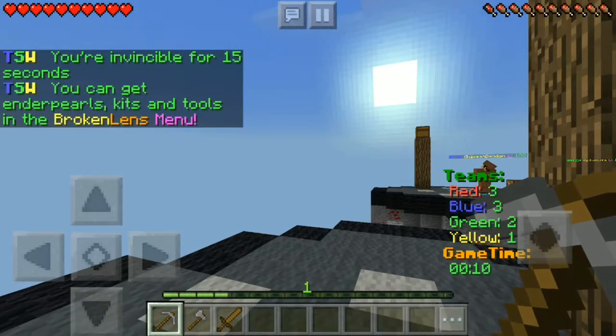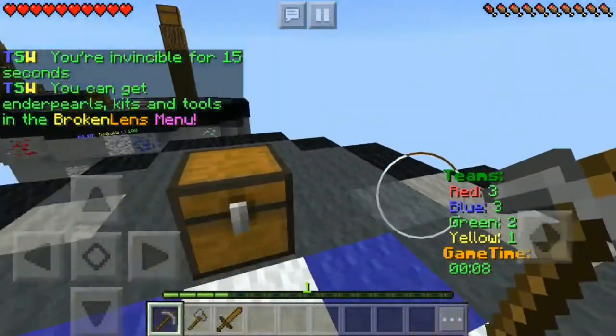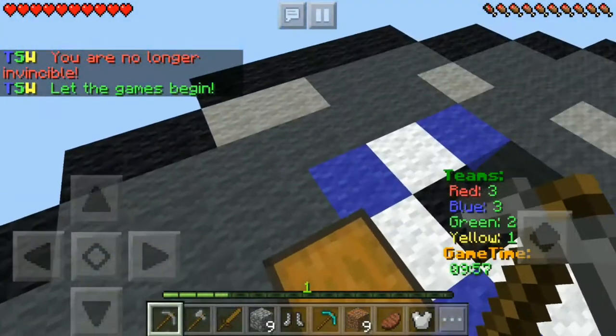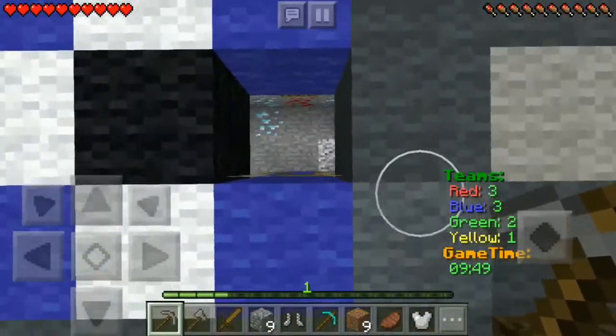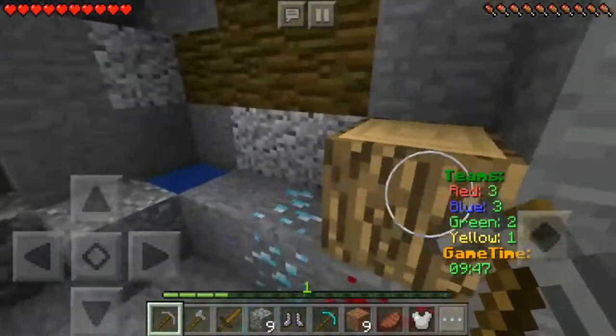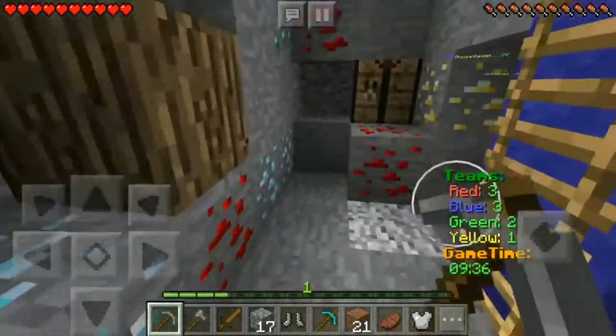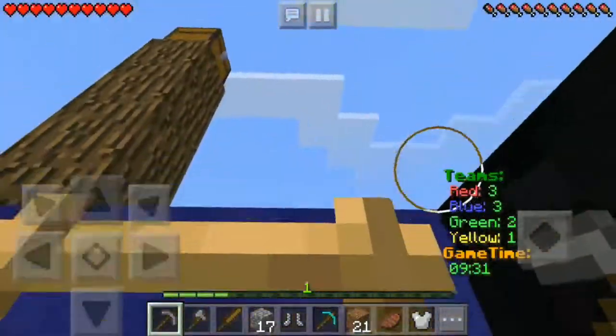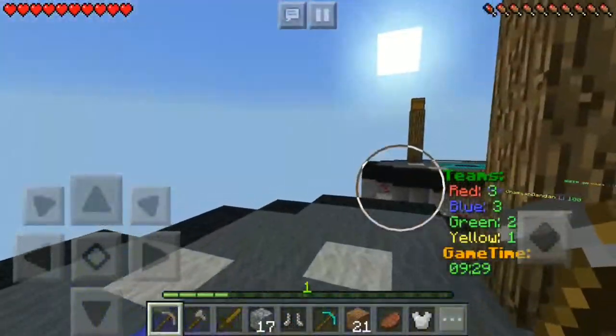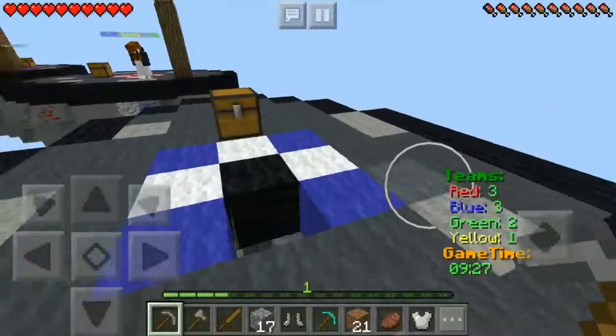Hey guys, in today's video I'm doing a voiceover here on Team Skywars. Right now I'm just showing you guys some gameplay without any texture pack on. I just want to show you guys the ores around here — they're basically normal. But in the other texture pack, they're more pronounced and you can see them more. The redstone was almost kind of glowing, but right now there's no glow effect with the redstone you see down in the mine.